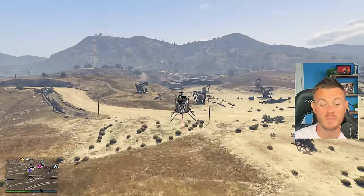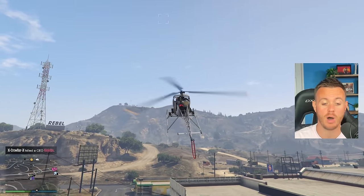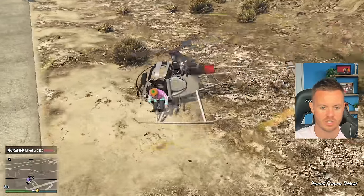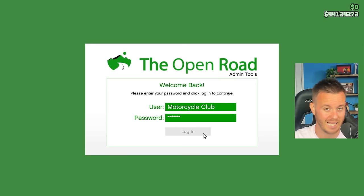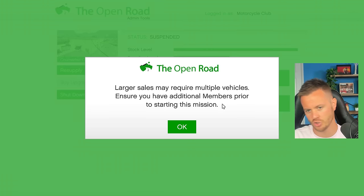It's still less than half a million to risk in a public lobby. The sell missions for these MC businesses are god-awful. Because the prize is so low, even with modders and orbital cannons in this lobby, I'm still going to sell this here — because even if they blow me up, they'll be doing me a favor. Our product is full value at 490,000. This one is a lot more valuable. Four delivery vehicles?! And it's five miles away? Rockstar, you can't be serious.